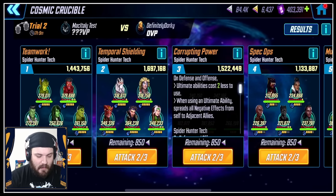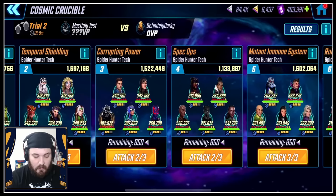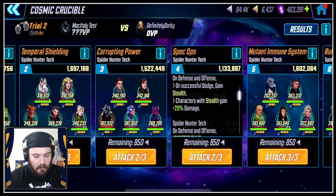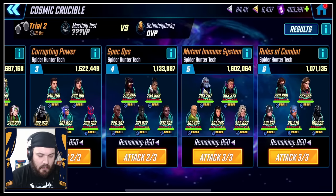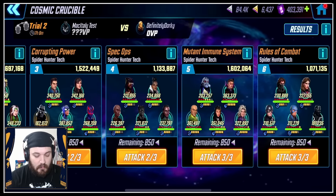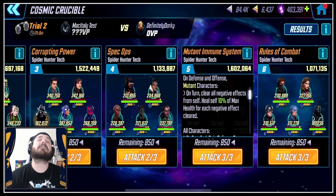Corrupted Power — Ultimates cost two less and Eternals would have been spamming their Ultimates, spreading negative effects when using them. Spec Ops — on unsuccessful dodge, so they shouldn't have been in there, and I also think that room is very iffy. What team that dodges would you want to put in there? I guess Unlimited X-Men with Phantom X for the dodges — that's kind of the only somewhat strong dodging team. The Reboot room — not going to waste our time on it, it's going to be a joke.